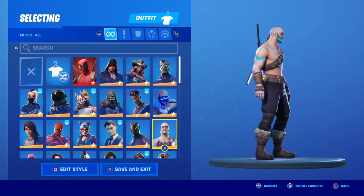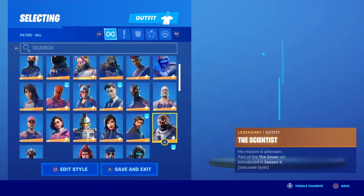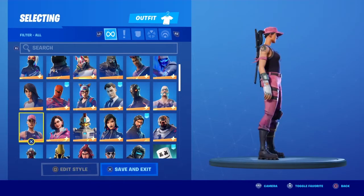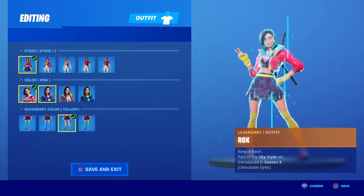We got Ragnarok, obviously from season 5. I actually bought V-Bucks for him — how dumb can I be. Then we got Rose Team Leader from Save the World; I got it for free. And Rox from season 9, all the styles — she's got a lot of color combinations which is cool.